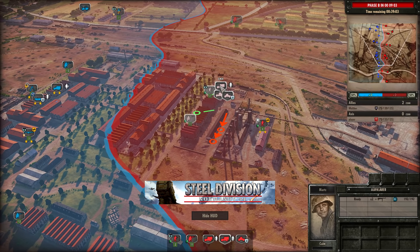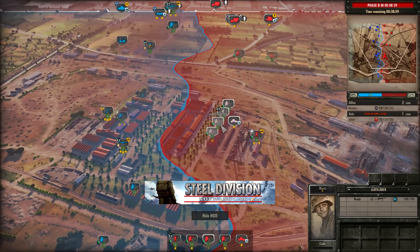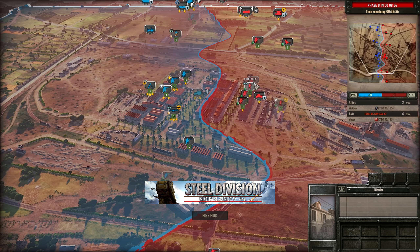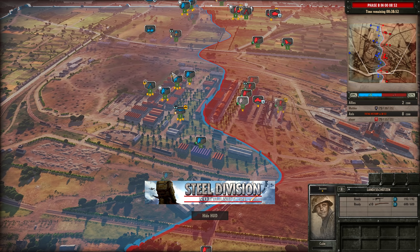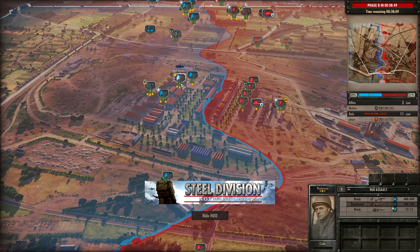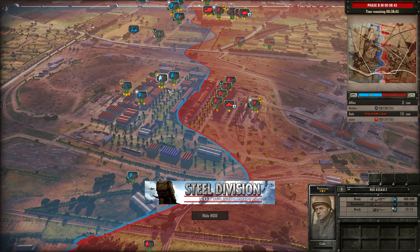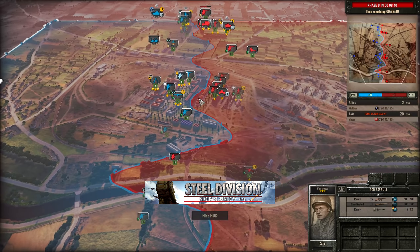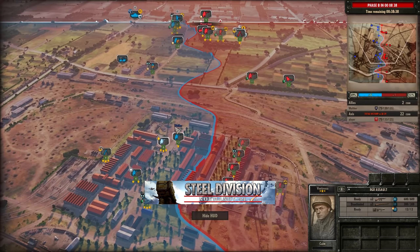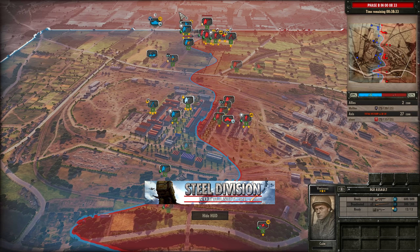Moving into the factory, it doesn't look like Playa has committed too much. He's deployed his Landerschutzen short of the main factory buildings, and I think that's very smart. He knows he's probably up against the elite infantry of Walther early on, and he doesn't want to dive straight into that engagement. He wants to whittle down the numbers of the elite infantry so that in the mid to late game, he can exploit Walther having a lack of them.